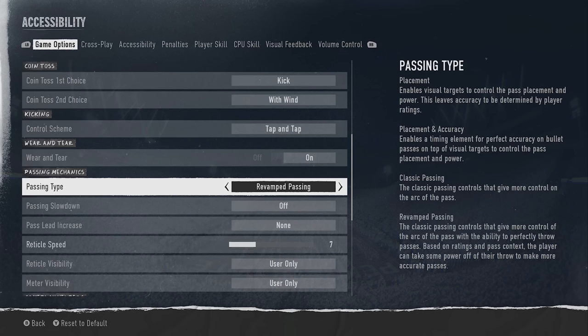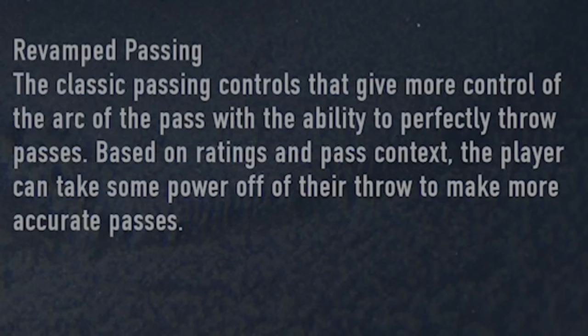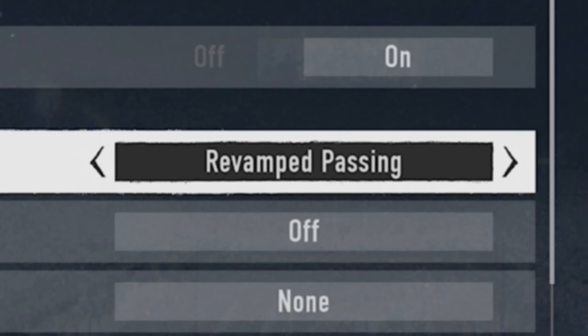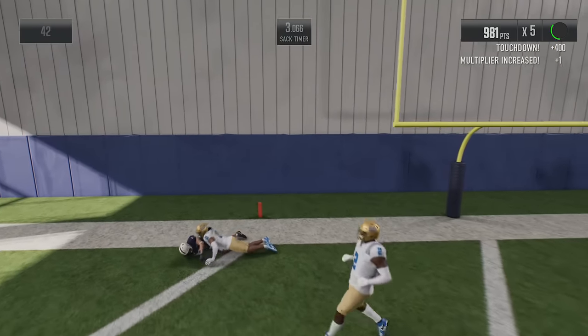One of the most important settings is your passing type. If you're having trouble with accuracy or throwing the football, the new revamped passing system might not be the best option. Revamped passing is essentially classic passing but with a meter that shows how powerfully you're throwing the ball, giving you a little more control. If you want to check out my full video about passing types, I'll have a link in the description. But I recommend switching from revamped passing to placement or placement and accuracy.